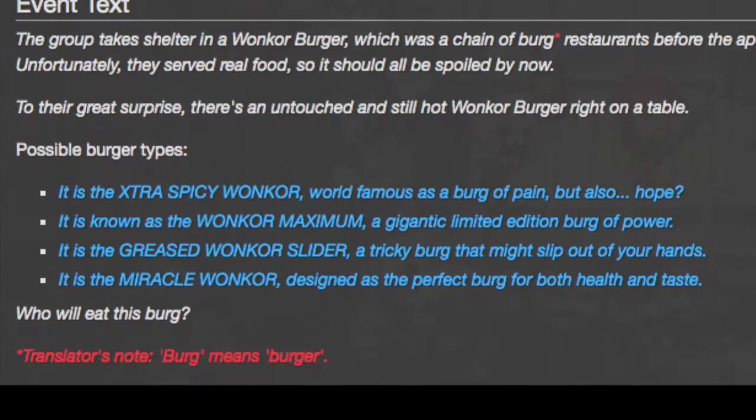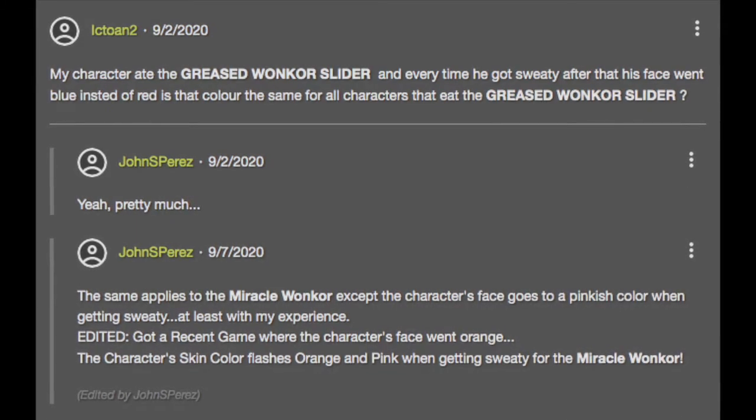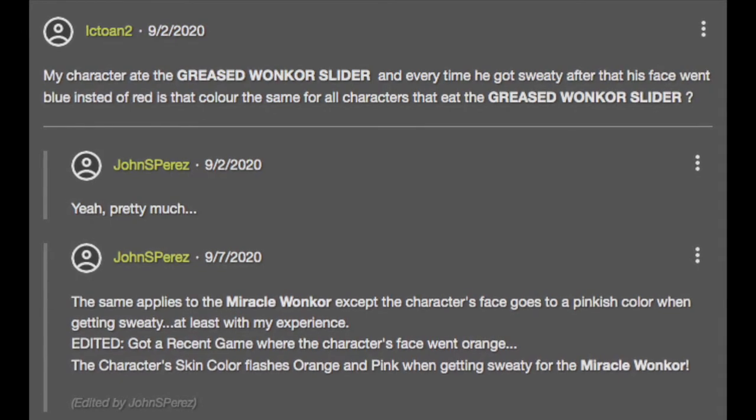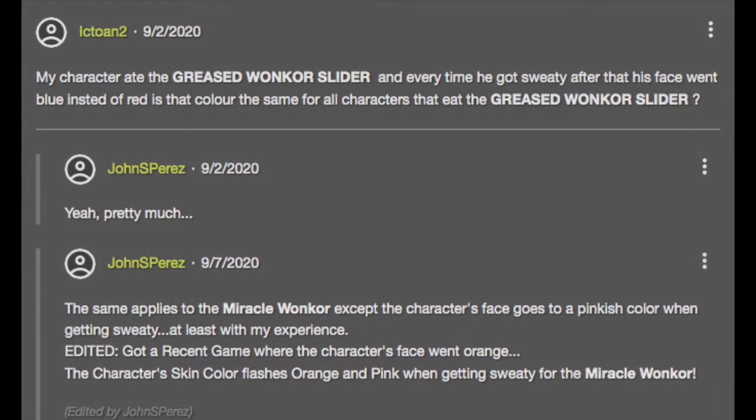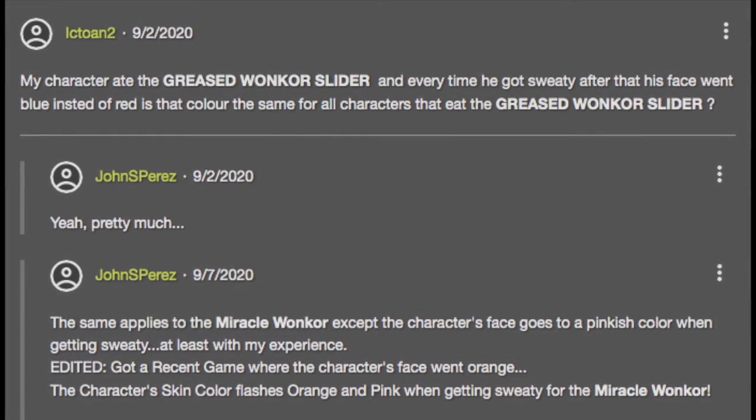Wangkor burger changing skin color: There is a rare event called Extra Deluxe Ultima Wangkor Burger where you are given the chance to eat a special burger. Consuming it will grant your character some stats and even change their skin color randomly. Why their skin color changes is unknown, but some say it is due to the burger being a special variant.